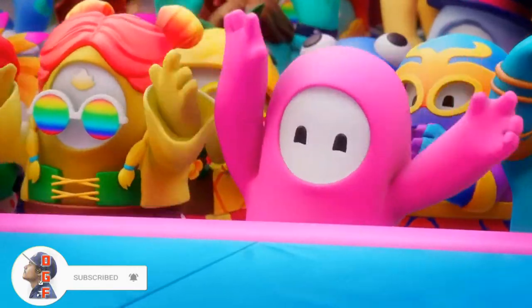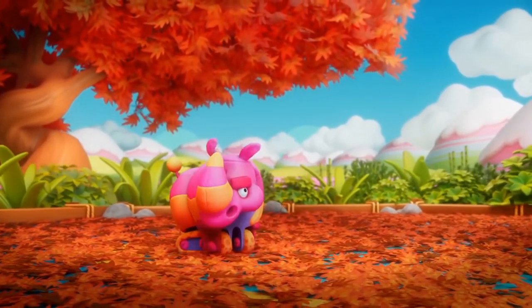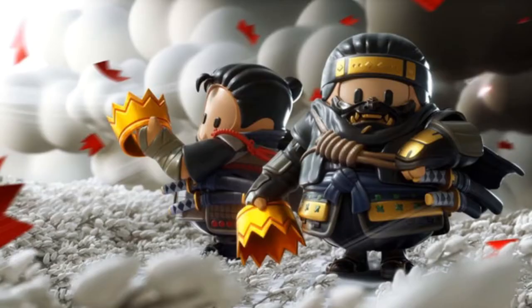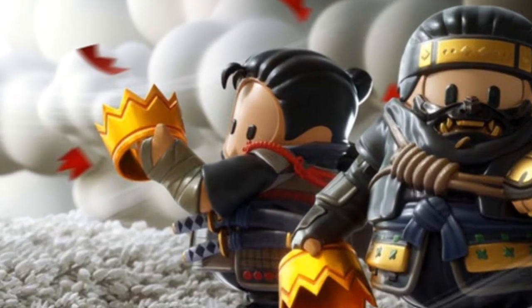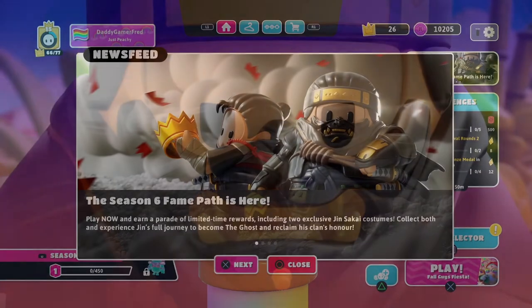In today's video, I'm going to be showing you guys how to unlock Jhin from Ghost of Tsushima inside of Fall Guys. There are two costumes for Jhin: the regular Jhin where you can see his face, and then Jhin with the mask, known as the Ghost.